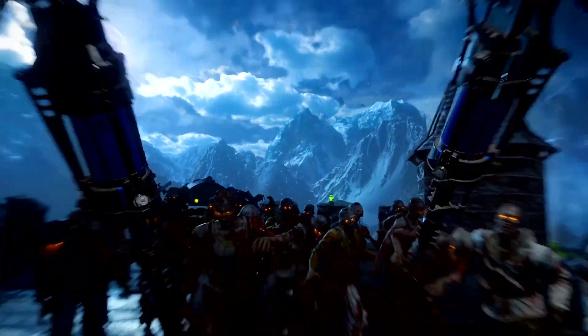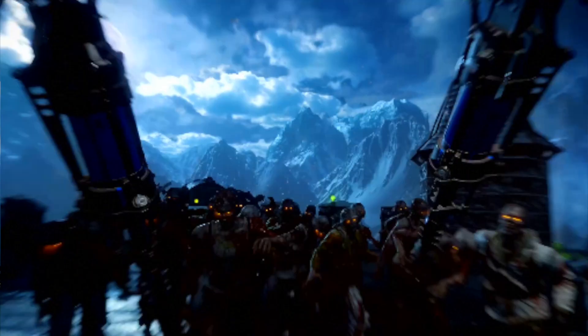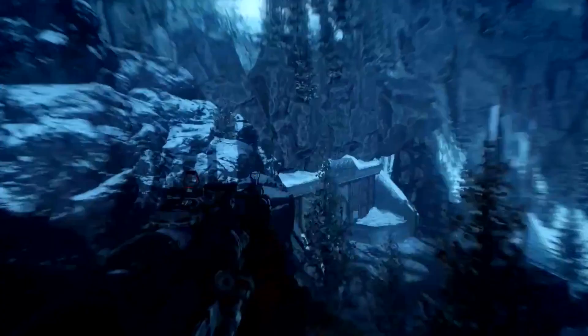Next thing we see is gravity spikes. Now take a look at the gravity spikes and what it consists of — take a look at the Panzer Soldat and the parts on his arm. We're probably going to have to kill the Soldat to get some parts for making these gravity spikes.